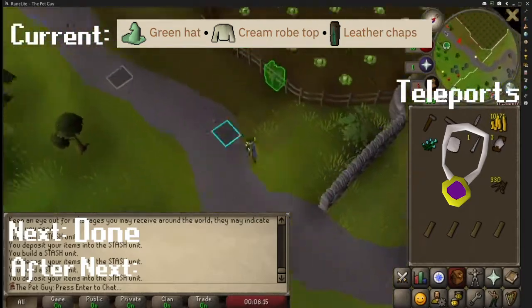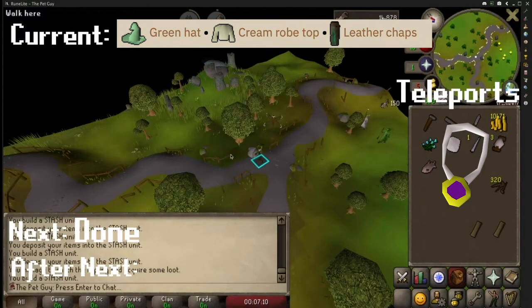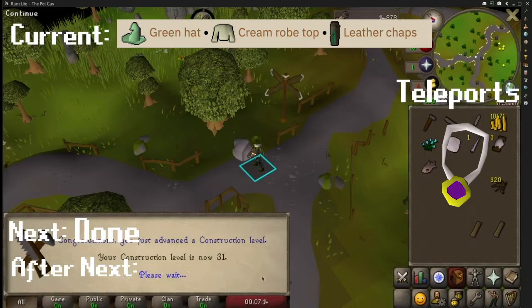Next, run south back to the crossroads and make your way all the way west, just west of the elemental wizards — you will find another STASH unit. Finally, you will need to bring a green hat, a cream robe top, and leather chaps.